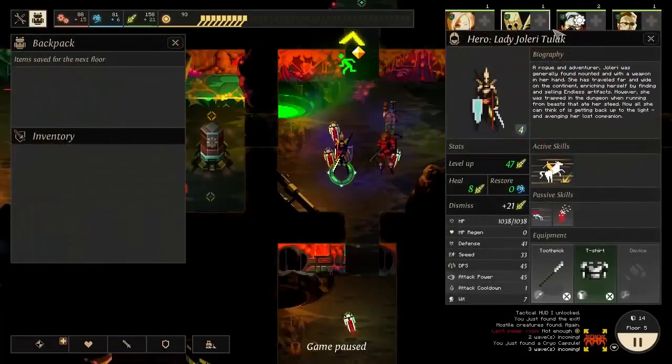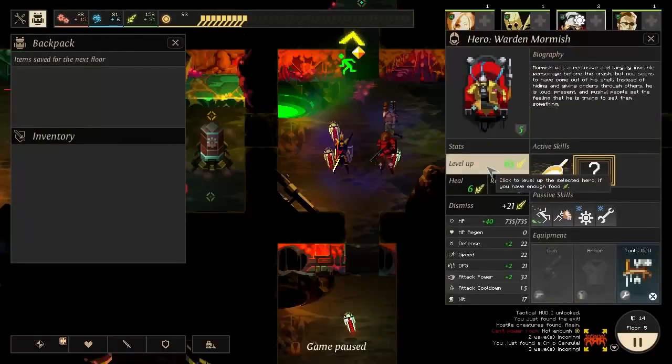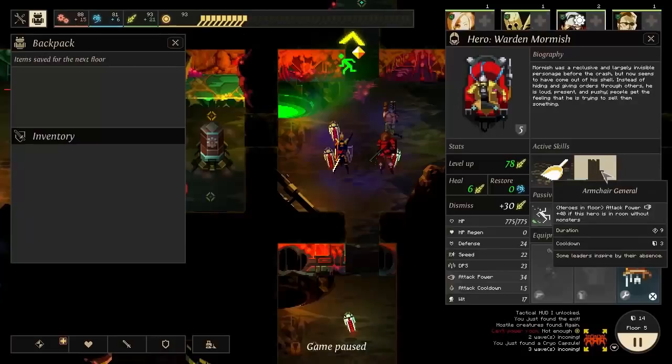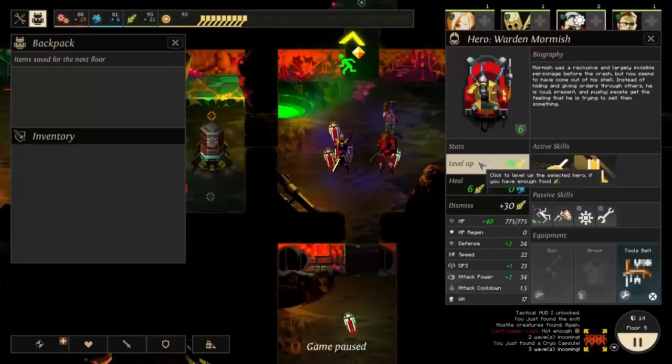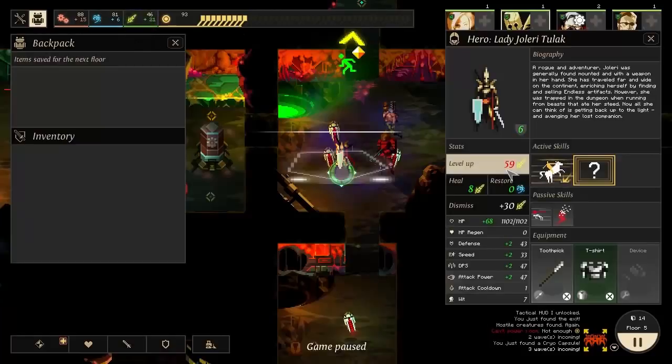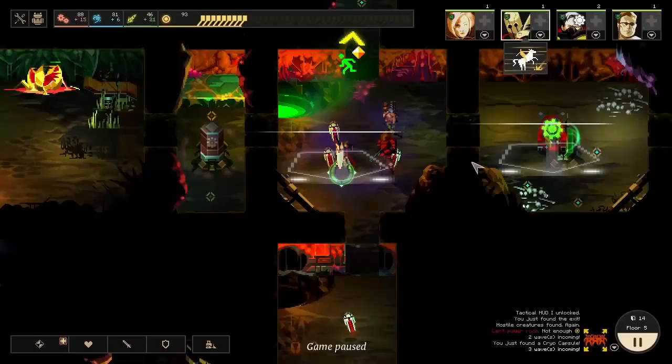We could level two people up pretty reasonably here. Let's level him up and see what his other activatable ability is - Armchair General! Heroes in the floor get an attack power boost of 40 if this hero is in a room without monsters. So he's really designed to not be in the room with the people who are fighting. That's really cool - it means we have a serious damage boost we can give to everybody else as long as he's not with them. We'll throw a level into Lady Jeleri to give her more defense, health, and damage. Her next power is awesome so we might rush for that - she might be our first level six character.